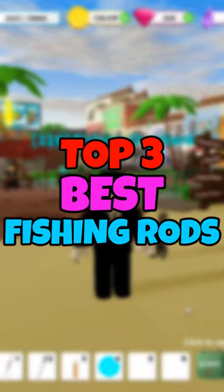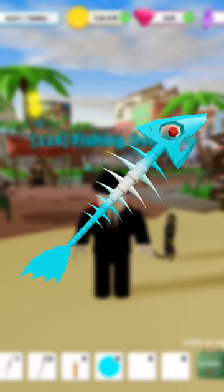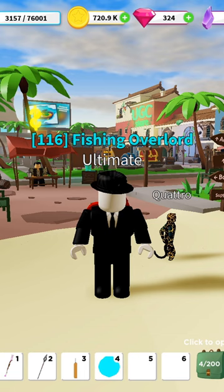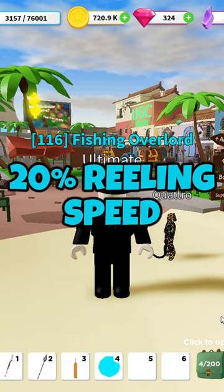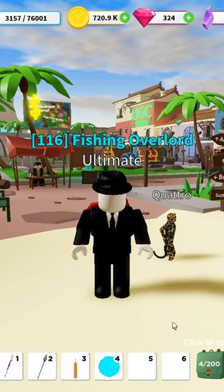Today I'm going to show you the top three best fishing rods in fishing simulator. Starting off with the crystal skull rod — this fishing rod has a 25% mutation chance, a 20% reeling speed, and a 10% instant value, meaning that any fish you get, you'll get 10% of the sell value instantly on top of the sell price.